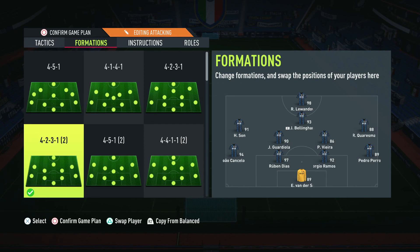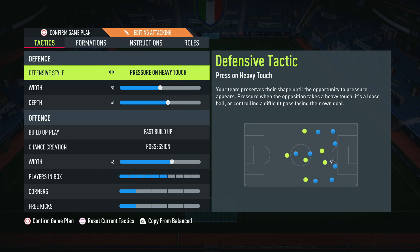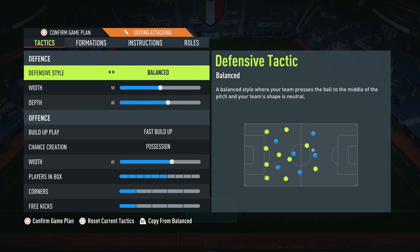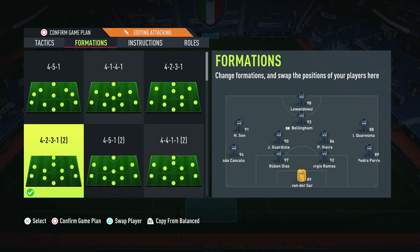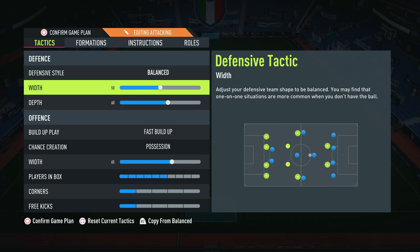With that said, here are the tactics. I haven't gone for anything too crazy. This is a great formation, but I'd object to using a press here because the left and right mids have deeper starting positions — more reserved and negative compared to the CAMs in the narrow 4-2-3-1. The press isn't as effective because those players have to come from further away to apply pressure, so I wouldn't recommend using a press in this formation.